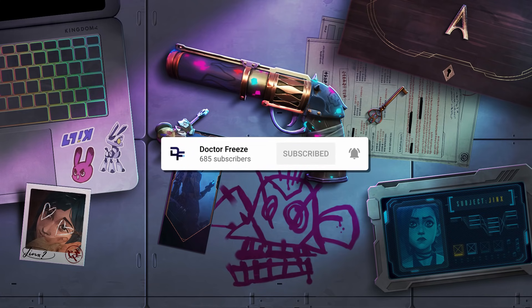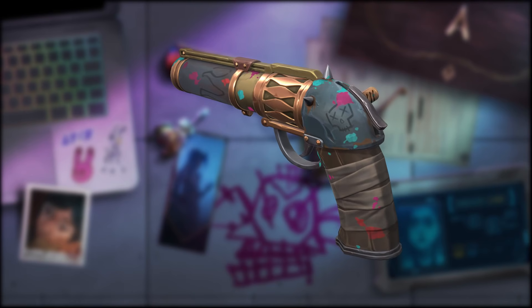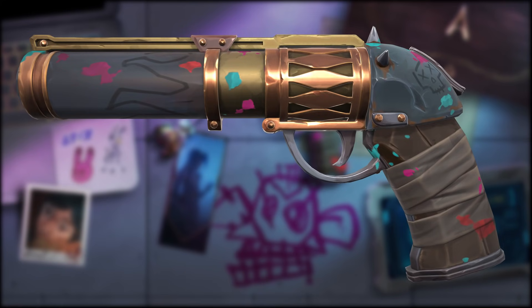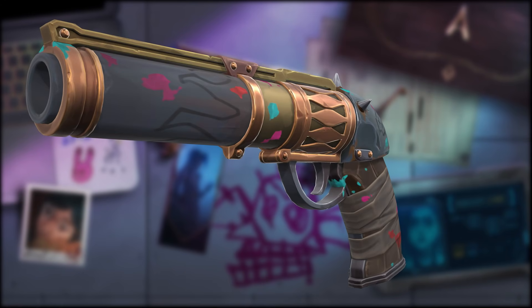If you enjoy it, hit that like button; if you want to see more content like this, hit that sub button. Right now on the screen is the Sheriff skin — I've got about five pictures of the in-game 3D model. This is the new Jinx Sheriff skin that's coming in. I'll show loads of views, but yeah, this looks pretty cool. This is actually really cool from Riot to do this.